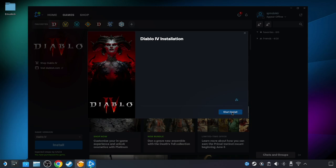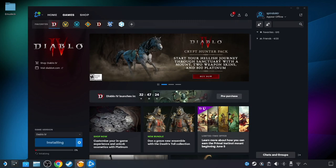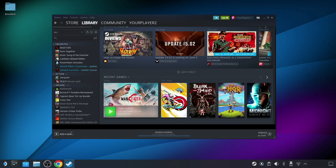Depending on your connection speed, it might take a bit to wrap this up since we are talking about right around 90 gigabytes of data to complete the Diablo 4 installation. After Diablo is done installing — or really even while it's installing — you can go ahead and add Lutris as a non-Steam application within the Steam desktop client.